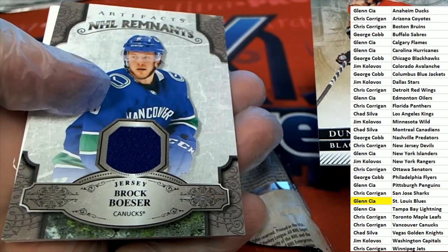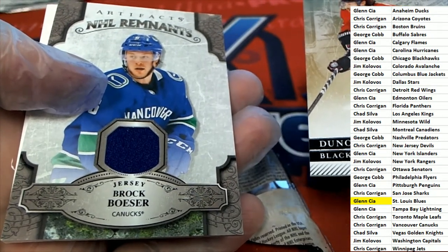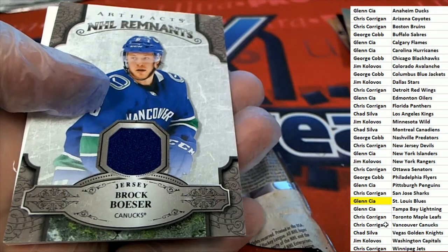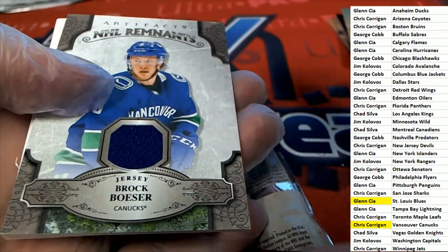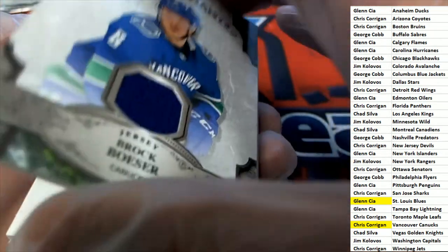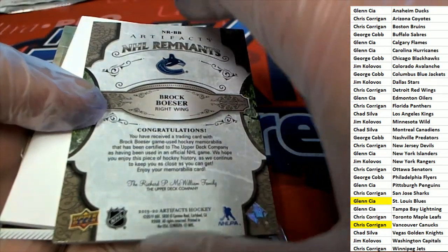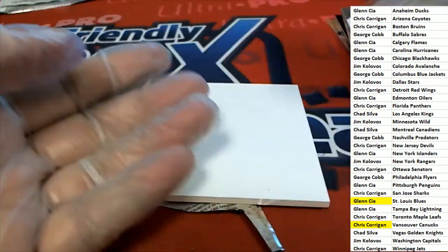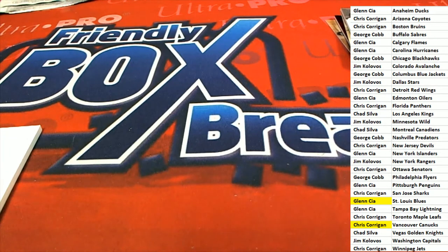And there's a Vancouver Canucks — really nice NHL remnants. Vancouver, Chris C., congratulations. And Artifacts Hockey, kind of nice right there. That is good stuff. And Artifacts — that's right, it's hard to believe that is $4.99. That is good stuff.